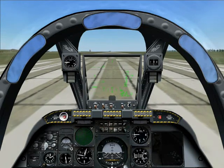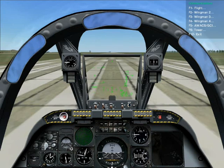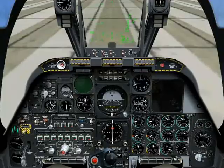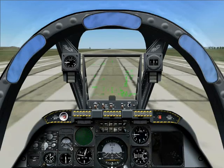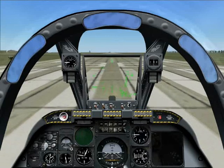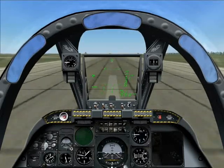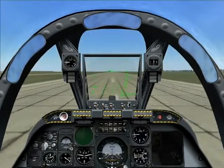We'll get take-off clearance in the same way as taxi clearance. Clearance is given: 'Enfield 1-1, tower, you are cleared for take-off.' We'll advance the throttles smoothly to full and check our engine gauges to make sure they're holding steady. All looks good. Release the wheel brake by releasing the W key — and now we are rolling. Keep ourselves lined up on the centre line, check our speed in knots, and as it approaches 120 we'll pull back smoothly on the stick and pitch up to about 15 degrees.